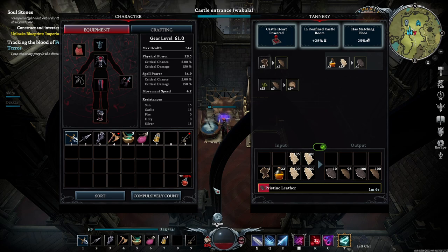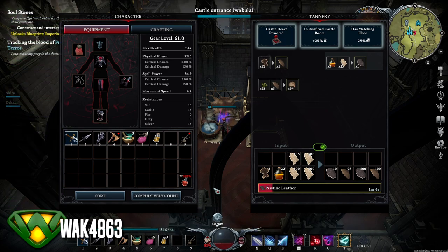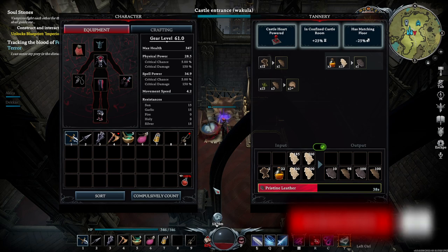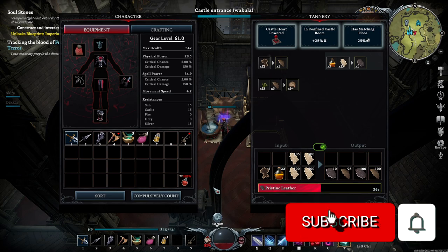What's up everybody and thank you for joining me for another video. My name is Wack4863, but you can call me Wack. In today's video, I want to show you a location that you can go to in order to get a ton of pristine hide. You need pristine hide and fish oil in order to convert that into pristine leather, and you're going to need that for some of your later game armor in V Rising. I thought I'd show you where I think the best place to farm this is — I'm getting about a thousand every time I go there.